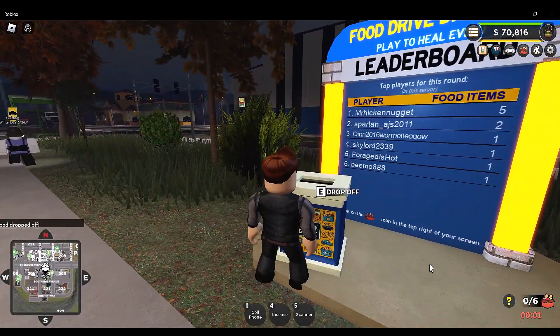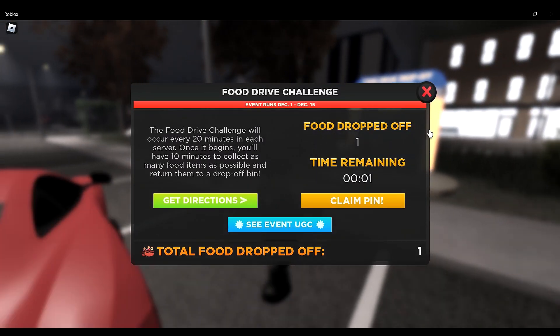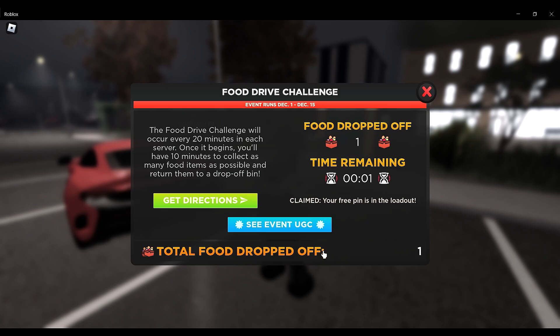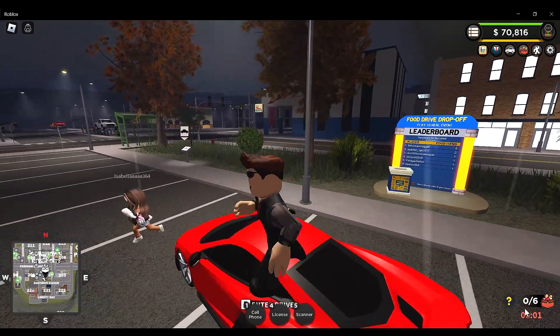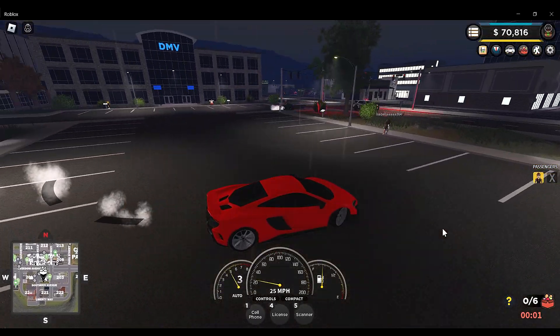Hi guys, welcome back to Code for Gaming. We're here in Emergency Response doing the food drive drop-off challenge with Isabella. We're gonna be seeing who can get the most delivered or picked up — canned, and all kinds of food. Starting now, she's running to spawn her car.